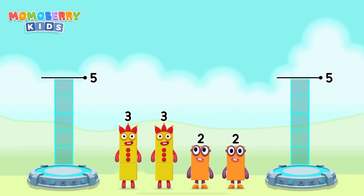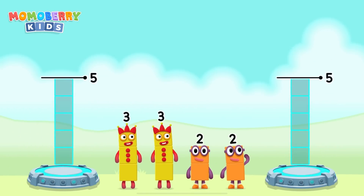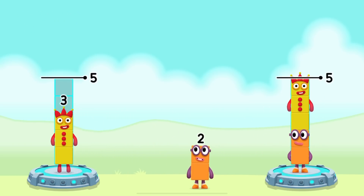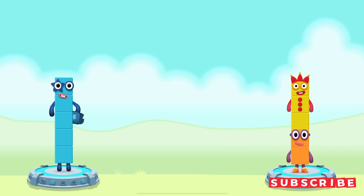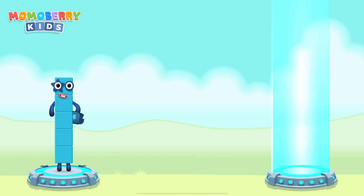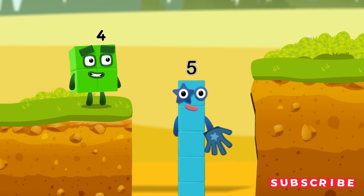Share the number blocks evenly to make 2 groups of 5. You solved it! 3 plus 2 equals 5, and 5 plus 3 equals 5. Five, five, five!